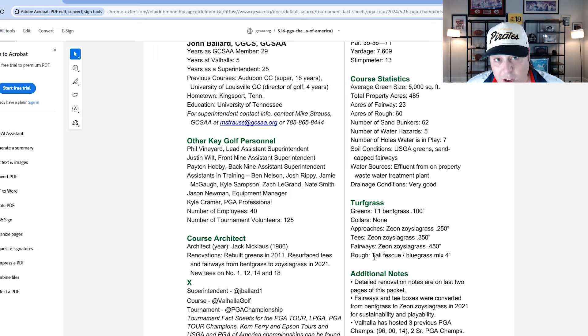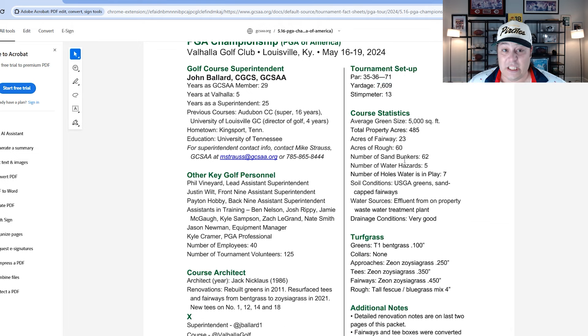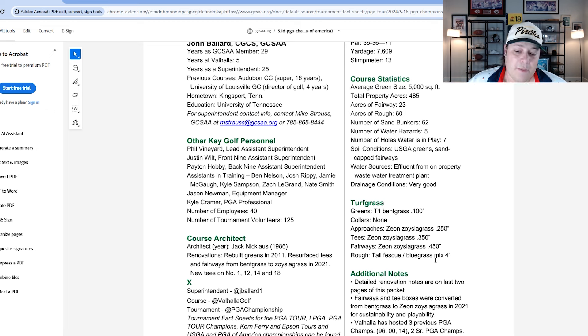The tall fescue that's about 20-25 yards off every single fairway is lost ball central — the more worrisome part. You get either a creek, a natural area, or this tall fescue that'll gobble up your golf balls. On top of being a long course, there's quite a penalty for missing it far offline off the tee. The greens are T1 bentgrass and everything else — fairways and approaches — is Zeon Zoysia.